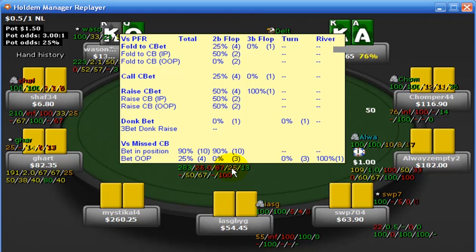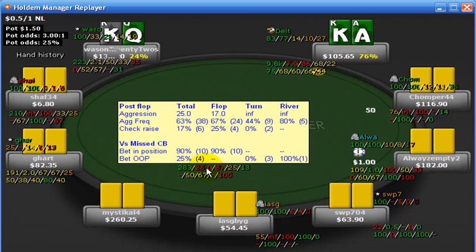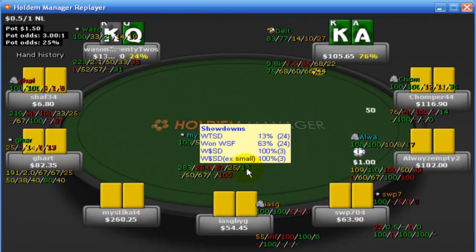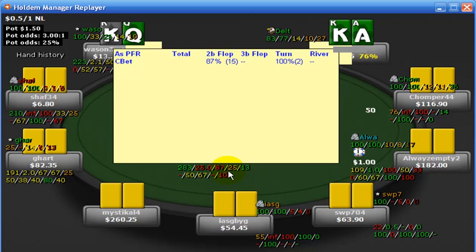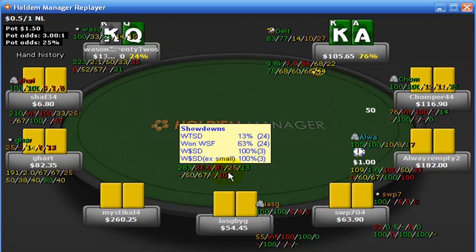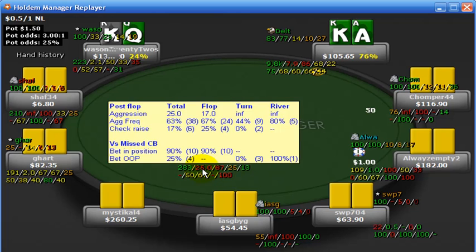Raising c-bets in and out of position, donk betting himself — that's pretty clear. The last popup here is showdowns: how often he's getting to the showdown, which is 13%. He's not getting to showdown a lot, not because he's getting pushed off hands, but because of his high aggression — he's pushing other people off hands. When he does get to the showdown, he's won three out of three. When you're looking at postflop streets, you want to take these showdown numbers into consideration, knowing this guy is super aggressive on almost every street.